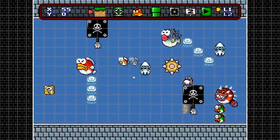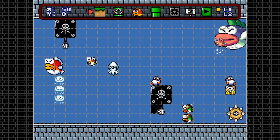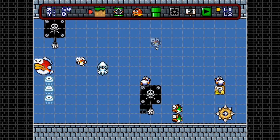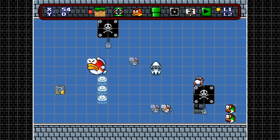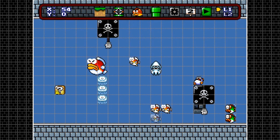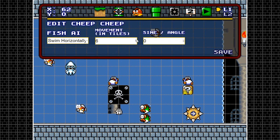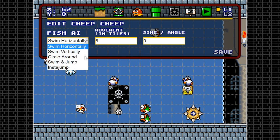Let me place some more Cheep-Cheeps to show what this update has to offer. Let's set this one to swim horizontally with a wave value of three. Actually, my favorite fish AI is 'circle around' — place the Cheep-Cheep, hold left shift and click, change it to 'circle around.' I always recommend starting with the top, setting it to five tiles.